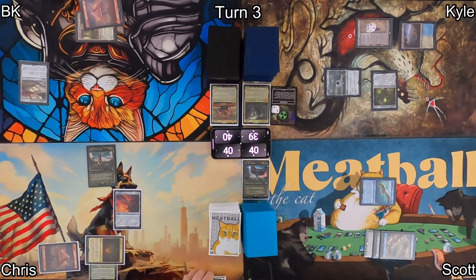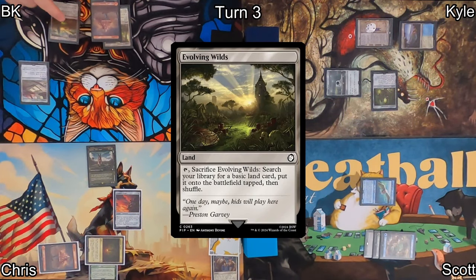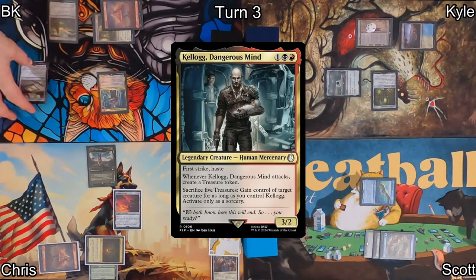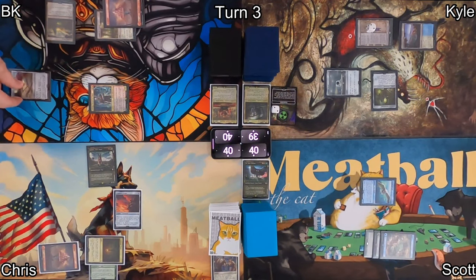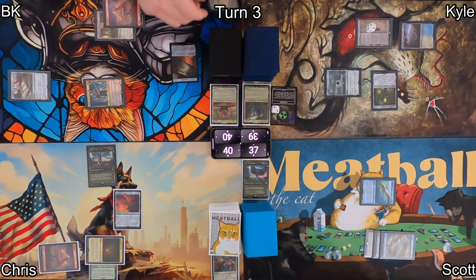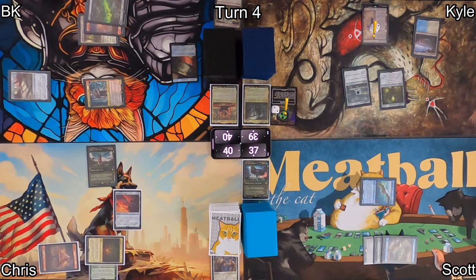Sadly, he whiffs on his first go with his commander. With Dogmeat out, he passes the turn to me. I draw and play an Evolving Wilds, then play Kellogg, Dangerous Mind. He makes treasures and steals babies that somehow become named Father later on. He's a hasty boy, so I swing at Scott, because Scott gives rad counters and I don't want that. I make a treasure on the attack, Scott takes three, and afterwards I sack my Evolving Wilds to find a swamp. Then I pass the turn over to Kyle.